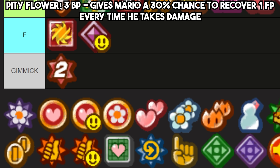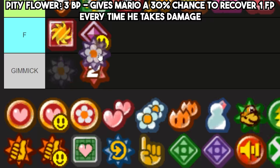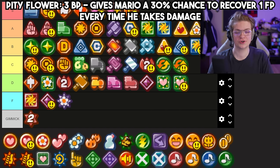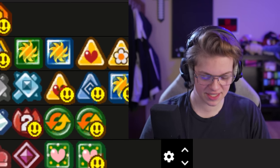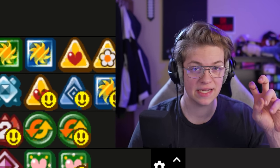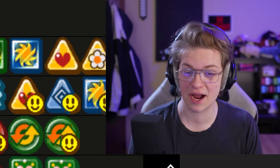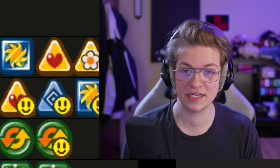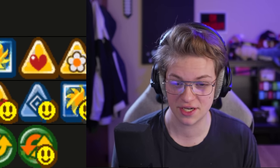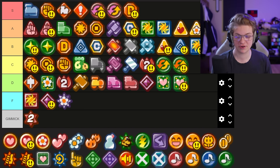Pity Flower — surprise to absolutely nobody — bottom of F tier. It sucks. It's the punching bag of the Thousand Year Door community. The effect this badge gives you is that when you take damage, you might receive one FP back — and it's not even a guarantee. Even if it was a guarantee, which it is in the infinite pit mod, it still sucks. There's no reason to use it. Being nerfed over its already really horrible potential is kind of hilarious, and it deserves bottom of F.